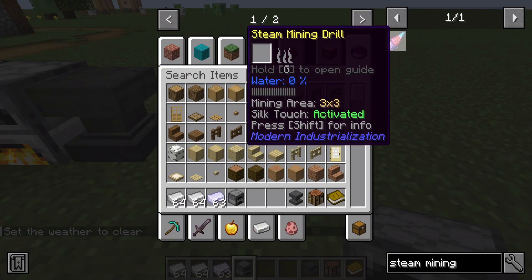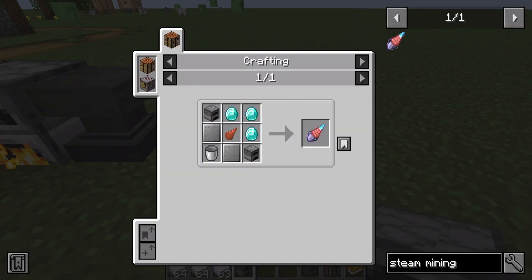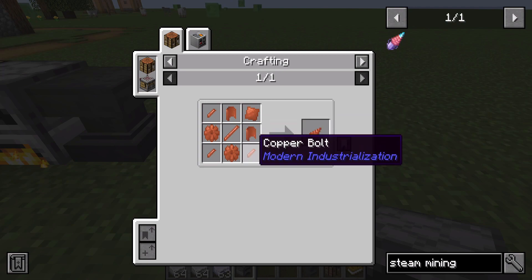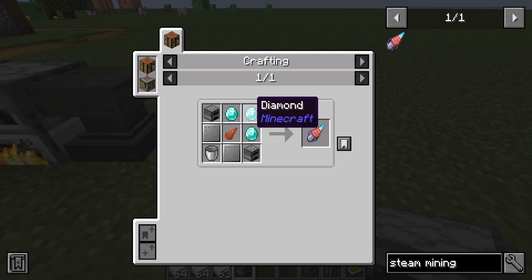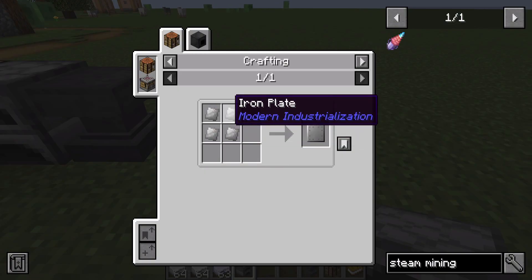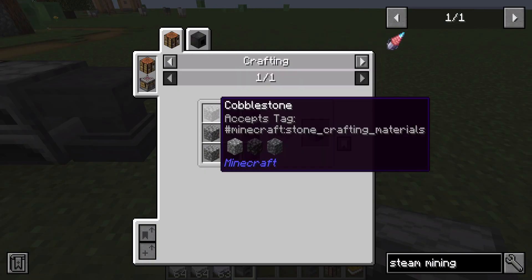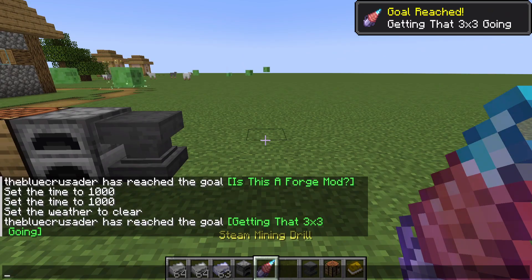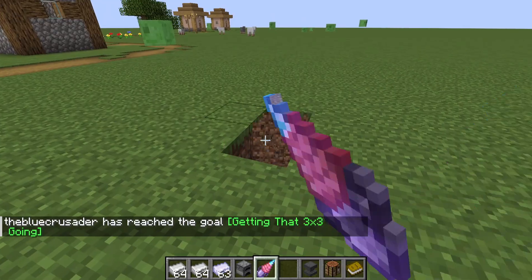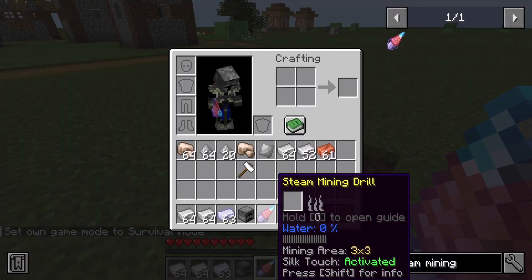The next recipe to look at is the steam mining drill. As you can see, it's going to require a lot of different components — we need a copper drill head which requires copper plates, copper curved plates, and copper bolts. We also need three diamonds, a bucket, large iron plates made out of iron plates, and two furnaces. You'll get an achievement for the three-by-three crafting, since this drill mines a three-by-three area and saves fuel.